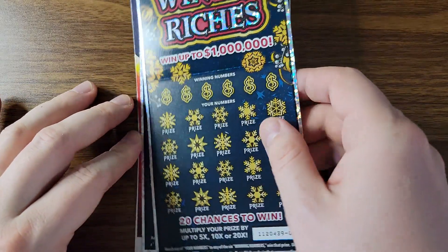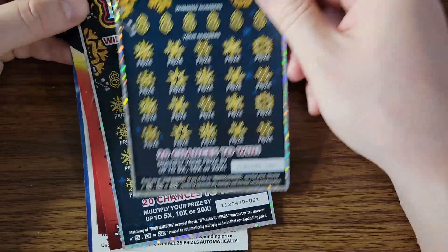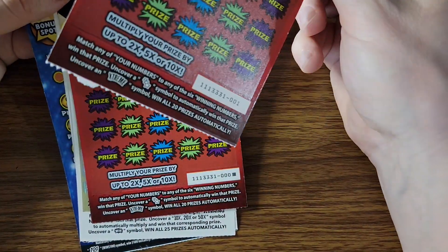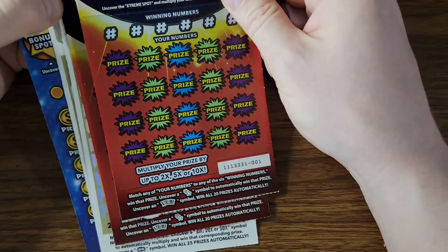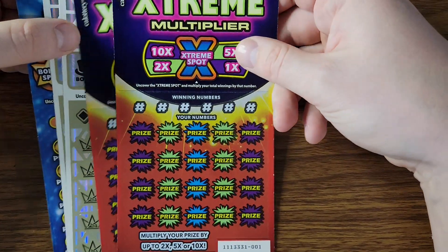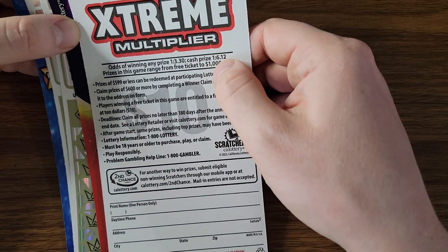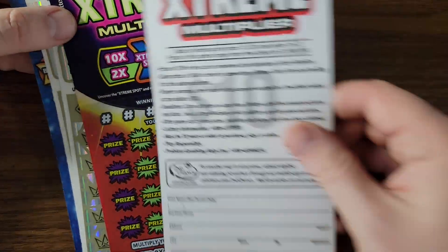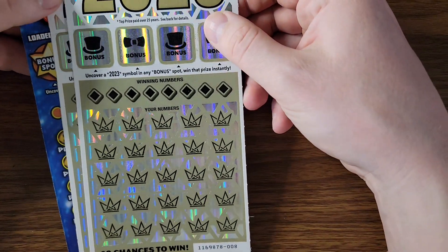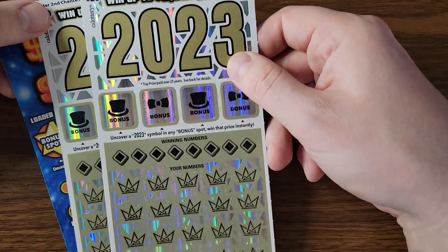Welcome back to another video. Today I got some Winter Riches again — ticket number 30 and 31, got Extreme Multiplier 1 and Triple 0 Black Box Special. This ticket I have bad luck with. The odds on it are one in 3.3 and cash prize one in 1.26, so not very good odds. We're gonna look for the extreme symbol.